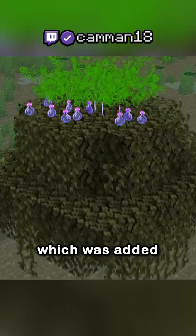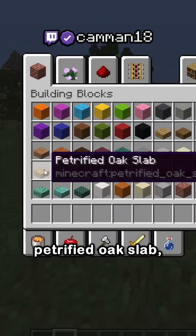The next is the luck potion and its variants, which was added years ago and gives you better fishing odds, despite never being added to survival.